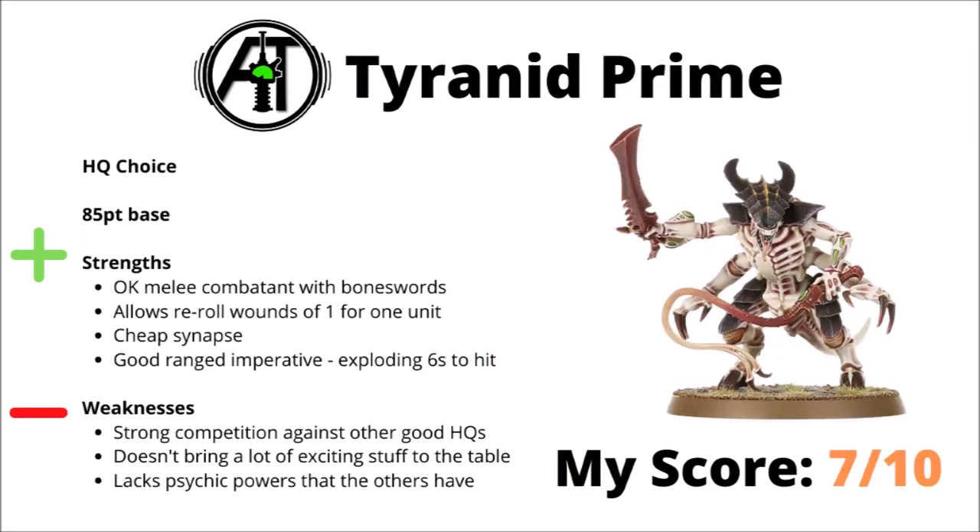Moving on, we've got the Tyranid Prime — basically the lieutenant of the Tyranids. The cheapest HQ at 85 points base. On his base datasheet he doesn't do an awful lot — he's an okay melee combatant and gives one core unit a reroll to wound. He's perhaps useful if you just want a cheap character to bear a warlord trait or relic. One of the biggest draws is his synaptic ranged imperative giving exploding 6s to hit for nearby shooting. His biggest downside is competition from Hive Tyrants and Neurothropes, and he lacks psychic powers that the Tyranid ones are good. I'd rank him a 7 out of 10.